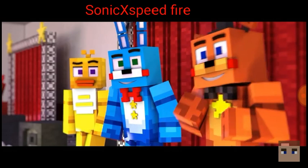First, Freddy is not orange - he is actually brown. And Rockstar Freddy actually has a purple hat and a purple bow tie and a microphone. Also, Rockstar Bonnie is not light blue - he is dark blue, normal blue - and he doesn't have a guitar.